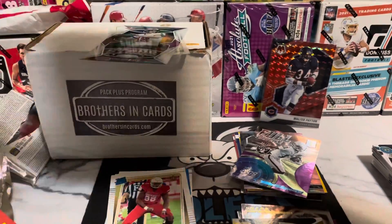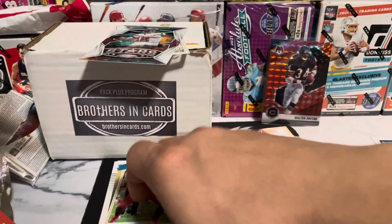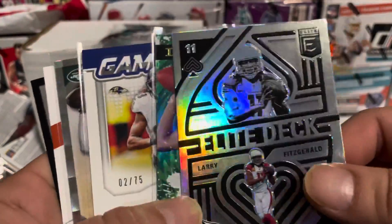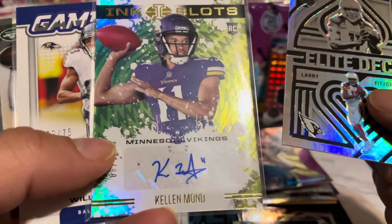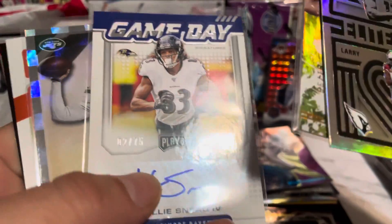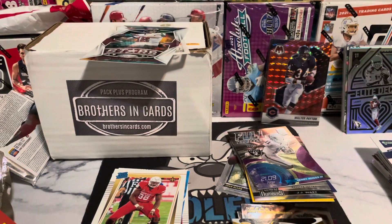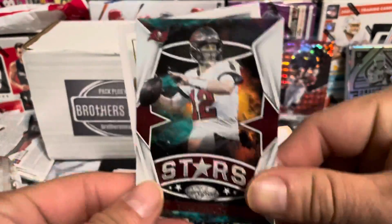Well, not bad overall. We did get a few nice cards here. No really notable rookies or nothing like that, but we did get a few autographs. I really like this set. We got a Kellen Mond auto Ink Blots rookie numbered 99, a Game Day Playoff Willie Sneed 75/75, the rookies of Zach Wilson, Joe Burrow, and a Wild Card Points. That is going to do it for this video — thanks a lot for watching, like and subscribe, catch you guys on the next video. Peace!